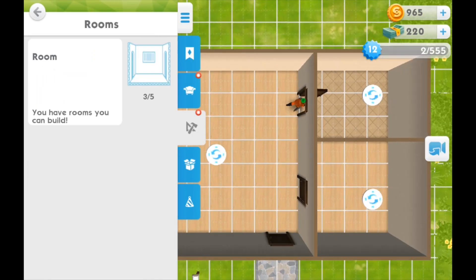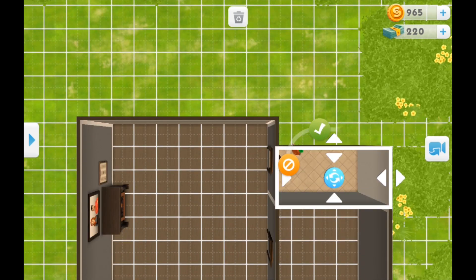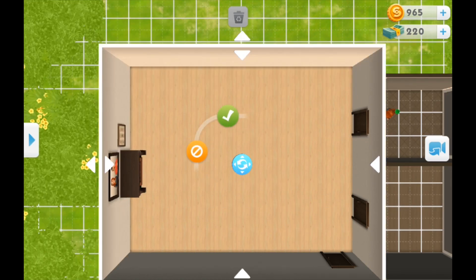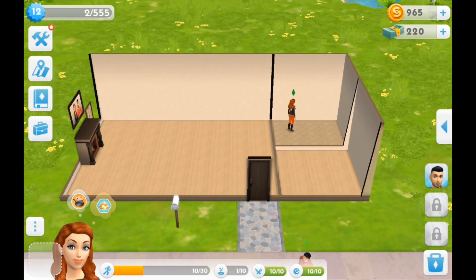Hey everyone, it's Alexis from Sims VIP. I hope you're all doing well. Welcome to another Sims Mobile playthrough. This is part four, and we're finally getting married and finally having a baby. I am really excited about this.